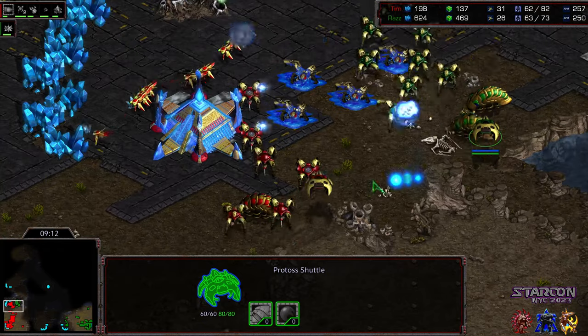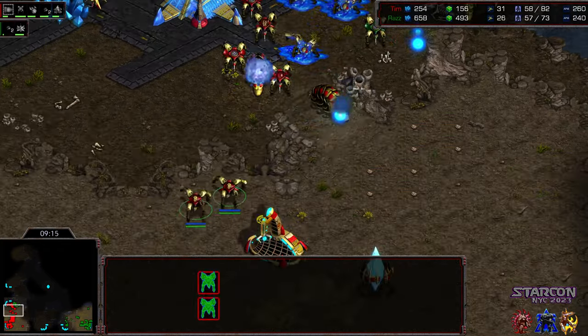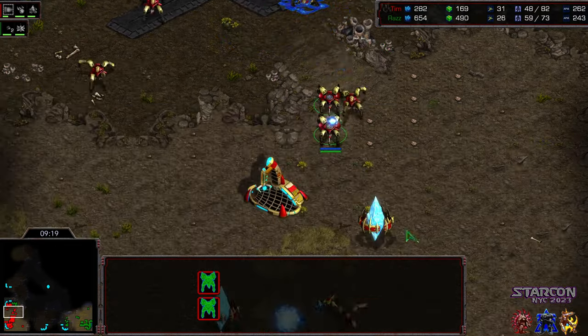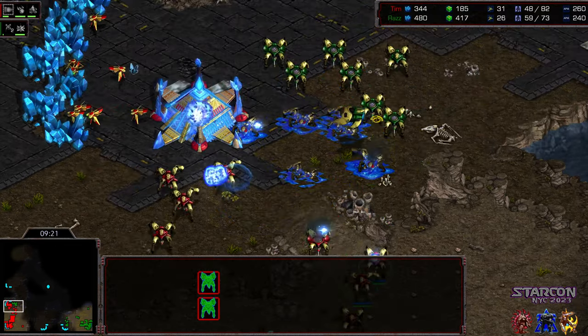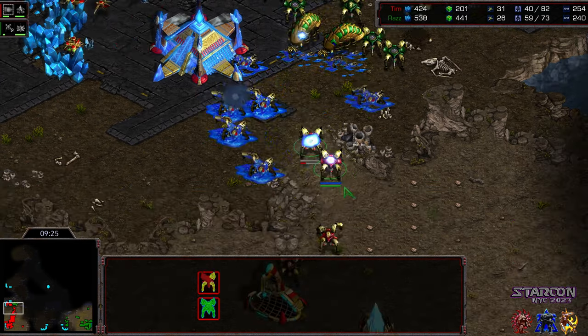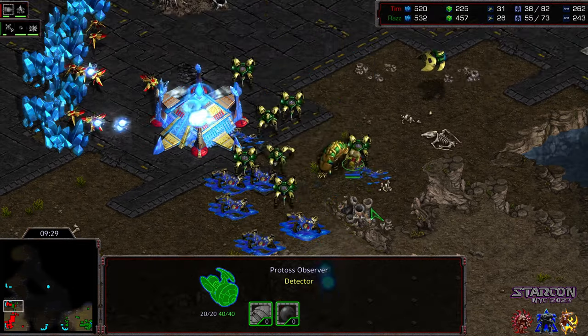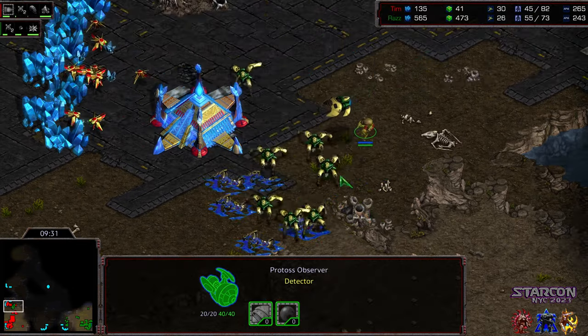But Raz actually able to press into this, and Tim doesn't have his army in position. He's got the dragoons but they're not on the low ground. Loses a reaver — I think he's lost his shuttle as well. And now Raz busting this wide open, able to get plenty of reaver shots on the low ground. That observer is going to be able to walk up and see this gigantic army obliterating that natural expansion.